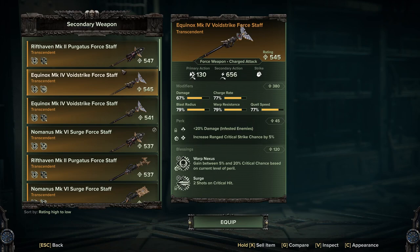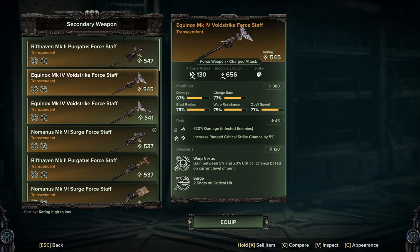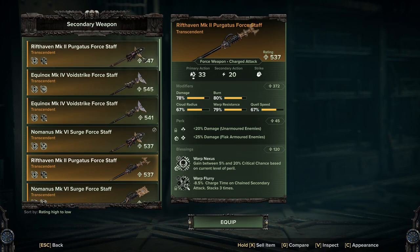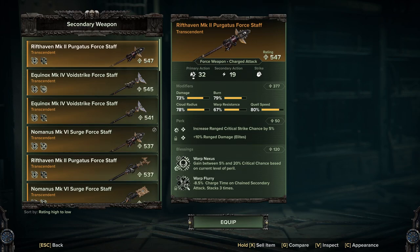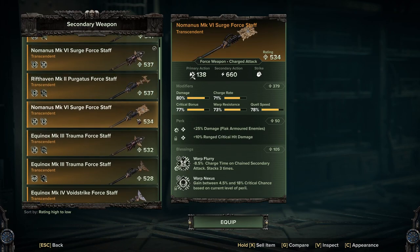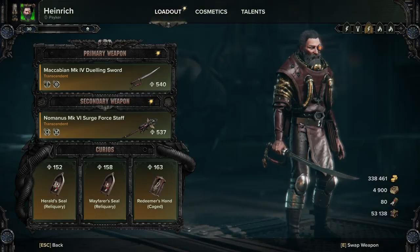I'm going to go through what I'm using on these — just a quick overview. We've got the Rifthaven Purchase Force Staff with Crit, Damage to Elite, Warp Nexus, and Warp Flurry. Then the Void Strike Staff — I have two flavors: Infested enemies, Crit, Warp Nexus, and Surge Shot (the crit version for trying to proc Surge), and then the standard damage version with Flak, Maniac, Warp Nexus, and Warp Flurry. Then the Surge Staff with Unyielding, Crit, Warp Nexus, and Warp Flurry. And another Purge Test Staff with Unarmored, Flak, Warp Nexus, and Warp Flurry — the only difference between those two is really the Crit.